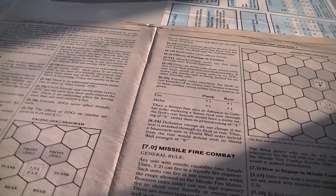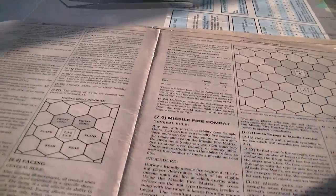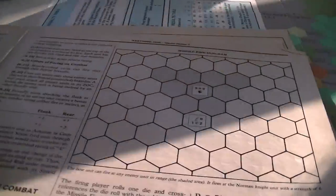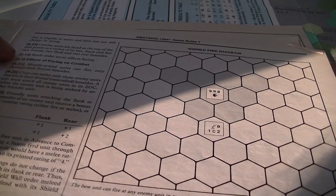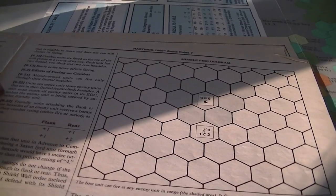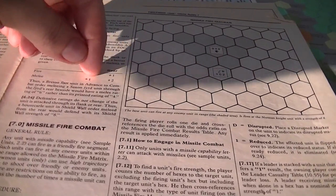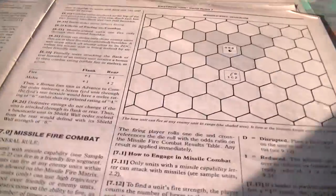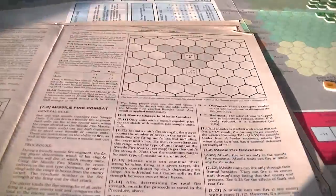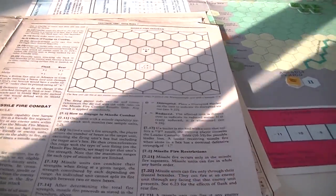Zones of control are going to be your frontal hexes and your face hex vertices. You must stop when you enter an enemy zone of control hex and can move no further. You can leave an enemy zone of control as long as you don't move directly into another one. Missile units can only fire through the front; melee is only through the front. If you're attacking in flank or rear you get a potential bonus, and melee in the rear is plus two. Defensive ratings don't change — shield wall doesn't stop being shield wall because they're attacked from the flank.